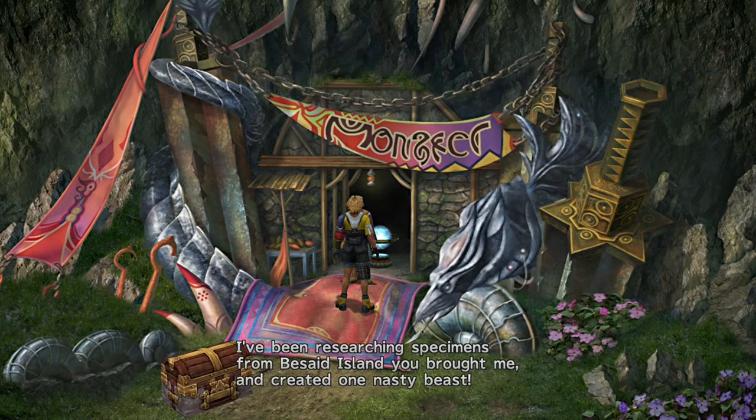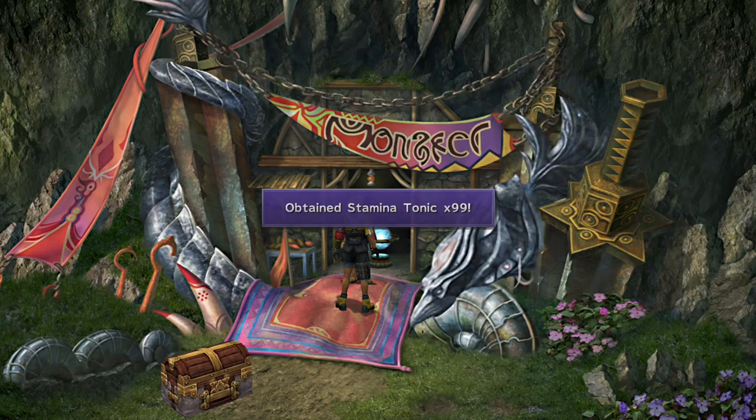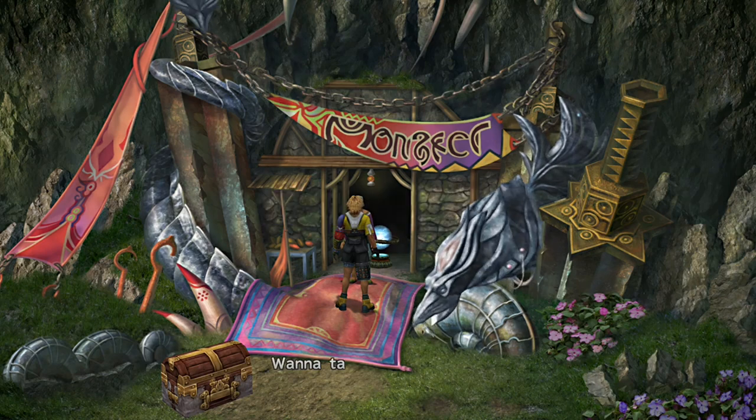Well, this is very easy. You catch one of every creature in Besaid — and there are only three creatures: Dingo, Condor, and the Water Flan — and then you take your reward, which is 99 stamina tonics, and you get that from the monster arena owner.